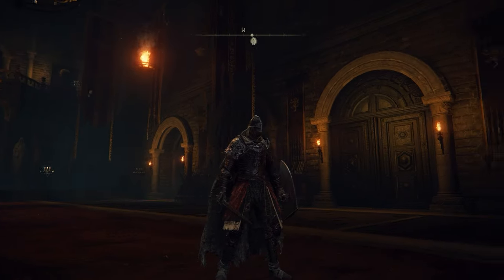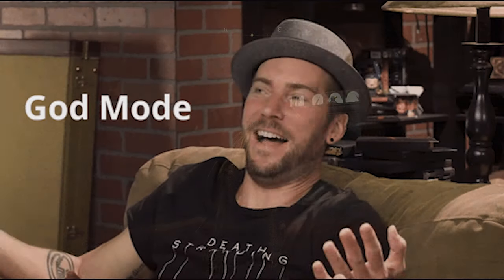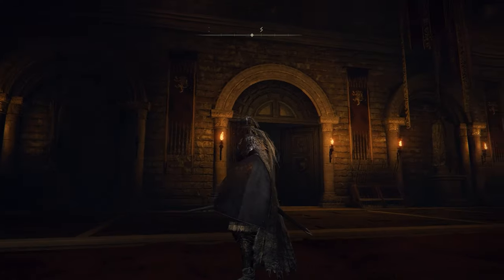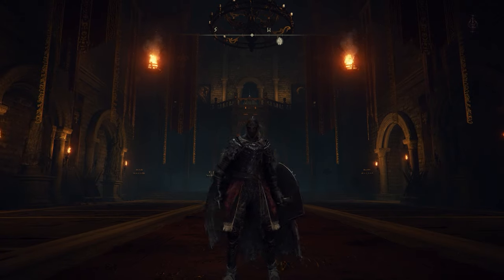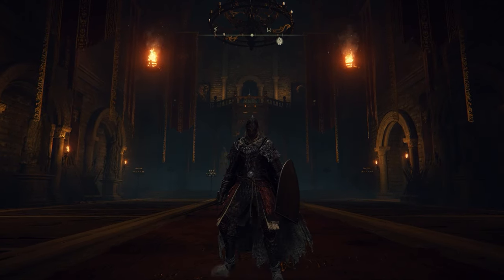I need to state beforehand, this character is modified in order to allow me to breeze through the content. Otherwise, this would take forever. Please note that this is not an accurate portrayal of how you should clear the game's content, but I'm just doing this so you can see the necessary steps in order to get the Raging Wolf armor set. With all that said, let's jump into the guide.